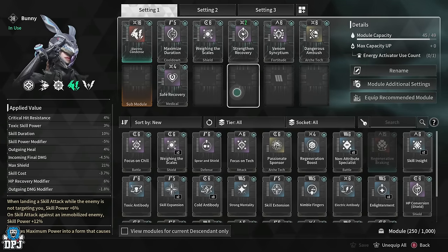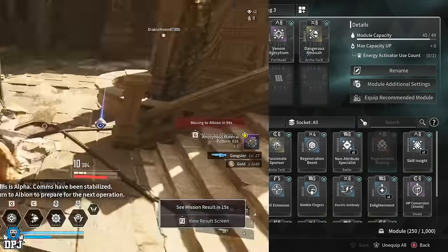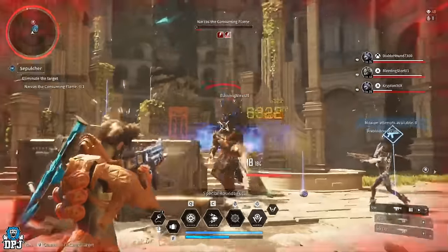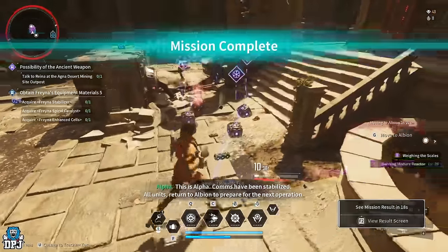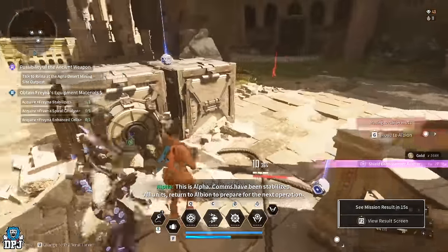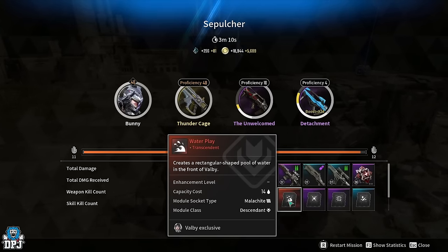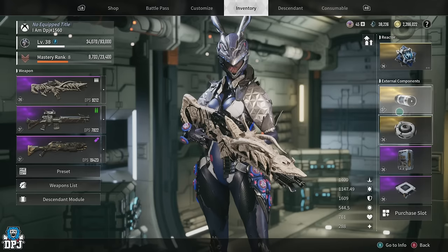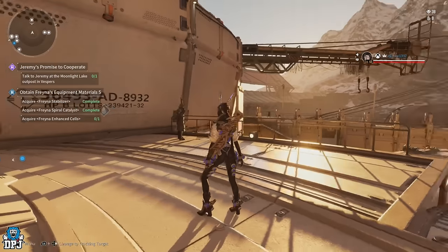You've also seen on screen a couple of other drops from the boss of this mission. It's a great farm — the chances of getting a transcendent are like two percent probably, but the ultimates are quite common. So it's a great, great farm.